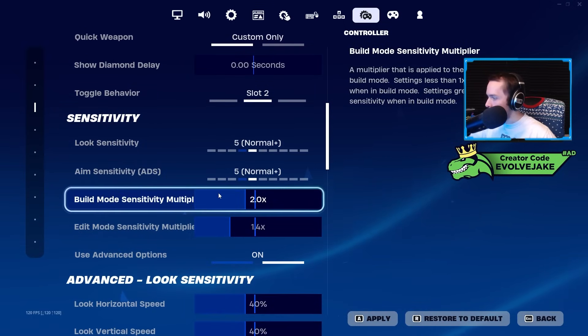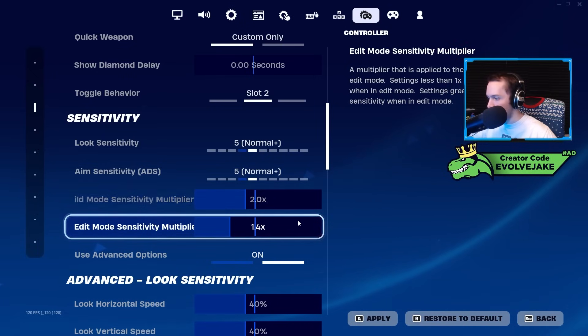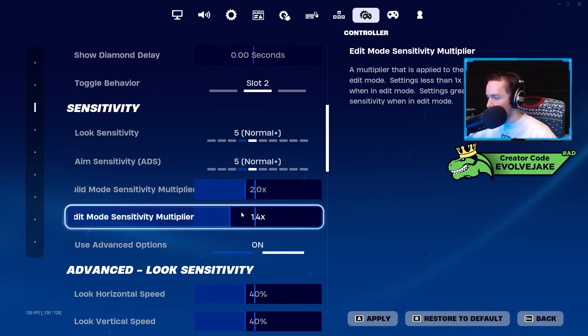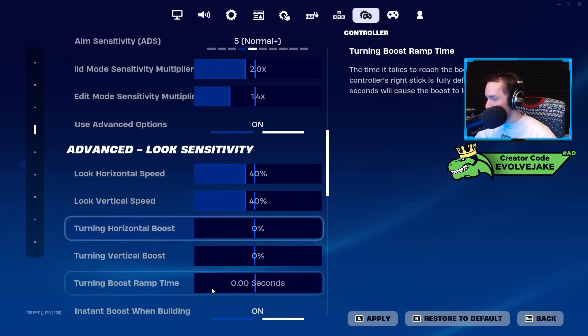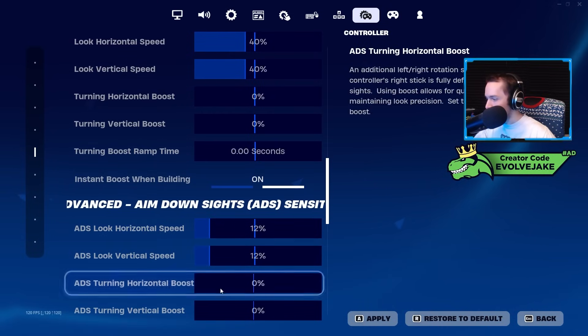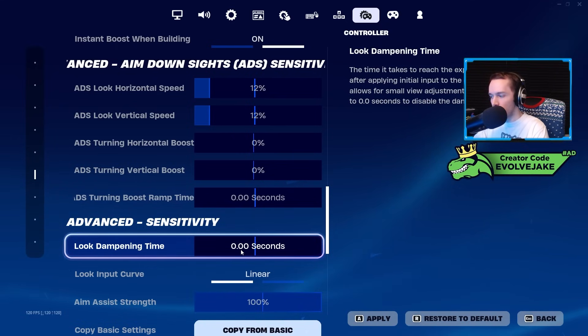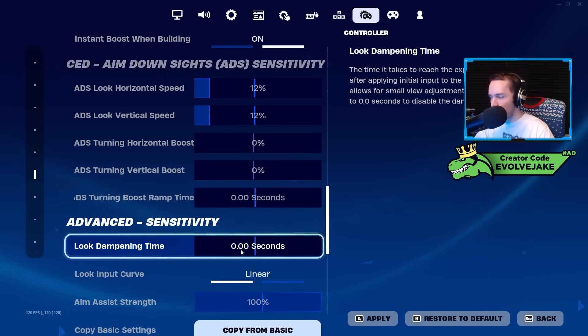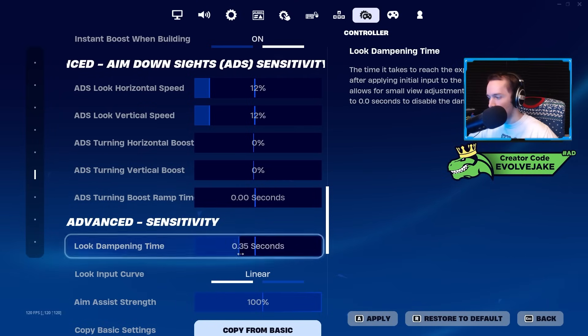For sensitivity, I play 2.0 build, 1.4 edit — this is weird because a lot of people like the same build and edit sensitivity or closer together. But for some reason having a really fast edit speed and then going back to a lower sensitivity after confirming an edit just felt best to me. Look horizontal and vertical on 40, zero boosts. ADS 12/12, no boosts. Look dampening time I have on zero — this is how long it takes for your sensitivity to reach max based on how much you move the analog stick.